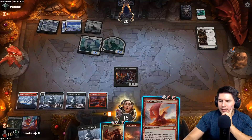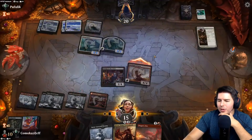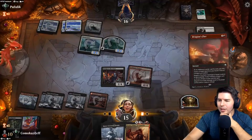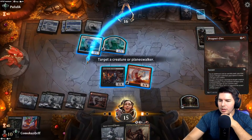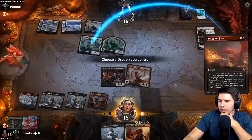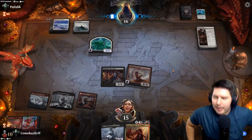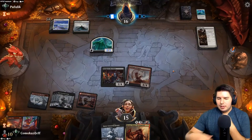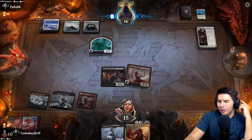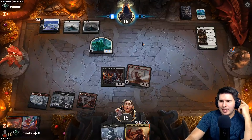Goldspan Dragon - better than Dragon's Fire? Well, we get to play both, so yeah definitely better. Okay, attack in with just Goldspan Dragon, down to 16. Dragon's Fire - kill Clarion Spirit. Now everything is great. Orcus on the next turn with Goldspan Dragon means we get to just bring back creatures. Shambling Ghast seems pretty legit, I don't think we need to kill anything at this point.